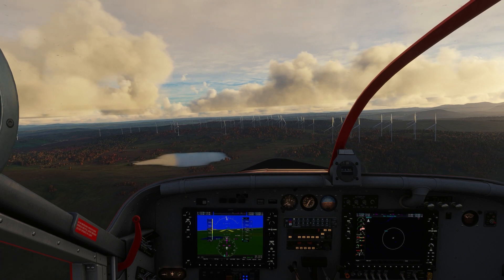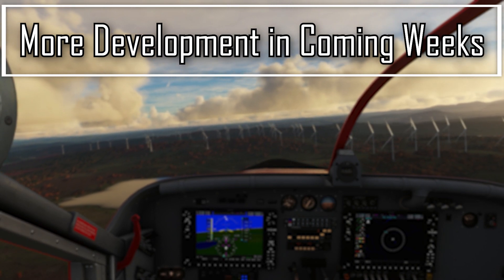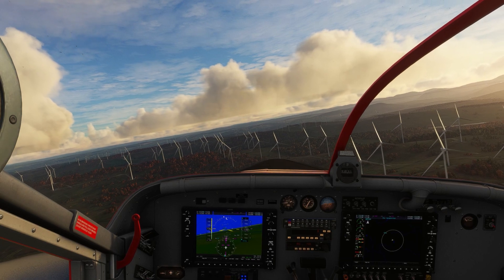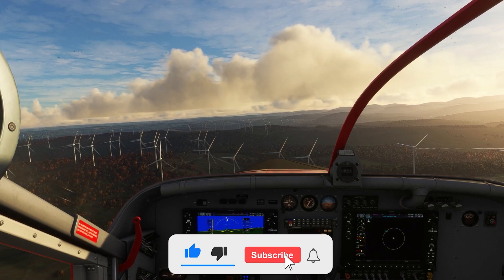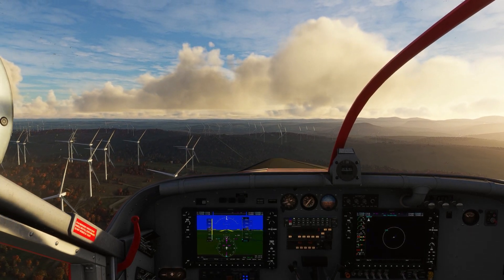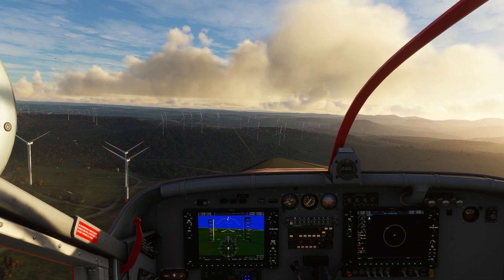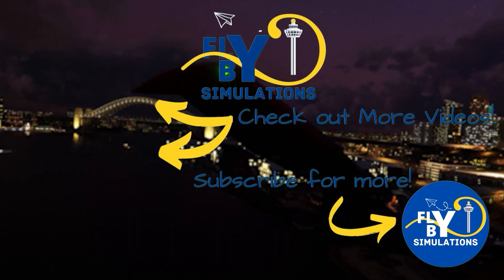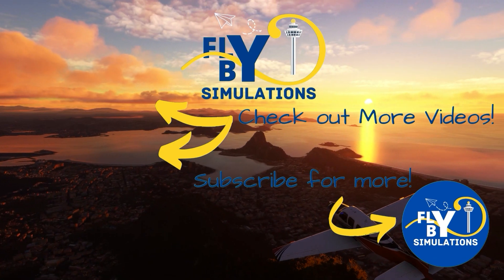JustFlight have promised that in the coming weeks they'll begin testing the custom-coded fuel, air conditioning, and pressurization systems, as well as upgrading their custom ground equipment which includes a GPU, chalks, and cones. They'll continue bringing us previews of that work in the next update, so be sure to subscribe to the channel so you don't miss out. The Fokker F-28 promises to be a fantastic add-on for Microsoft Flight Simulator. In recent episodes we also checked out the Boeing 777X confirmed by PMDG, as well as Embraer e-jets coming from Flight Sim Studio and Airsoft — links to those videos are on screen now. Thanks for watching, and thanks for flying by.